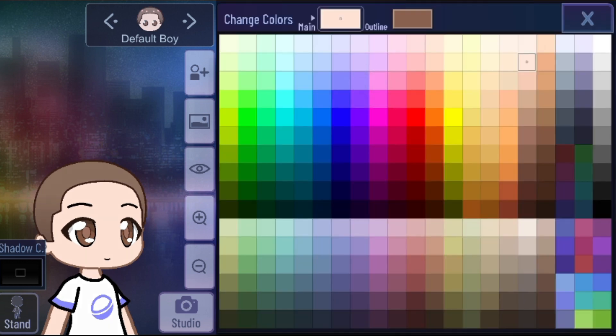So we need to change her skin. I'm gonna use this color — I think this color is okay. And I will put the outline a little brownish.